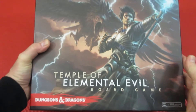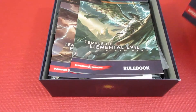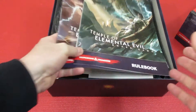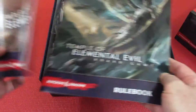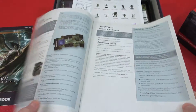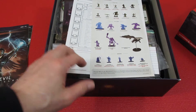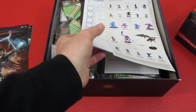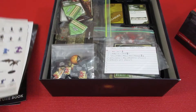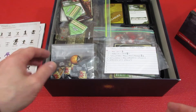Coming in at number 68 is Temple of Elemental Evil, the D&D Adventure Board Game. Wow, there is a lot in this box. You get the adventure book and the rulebook — the adventure book is a series of adventures to go through. Unlike the first three D&D games (Ravenloft, Ashardalon, and Legend of Drizzt), this one lets you level up between campaign missions, making it a big campaign.